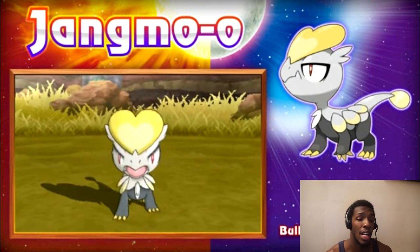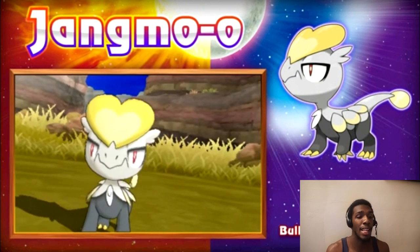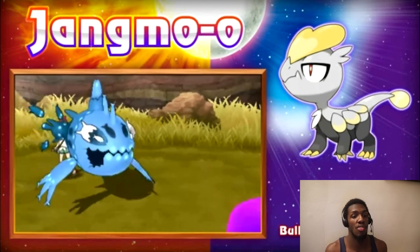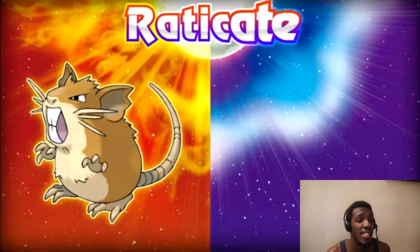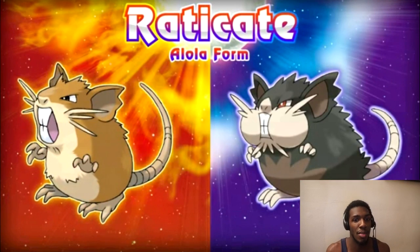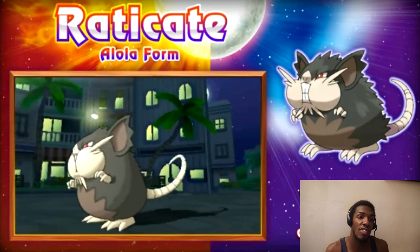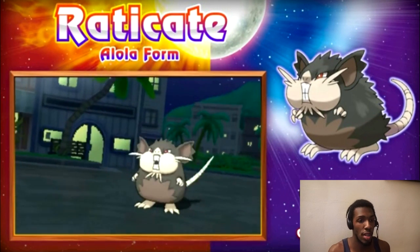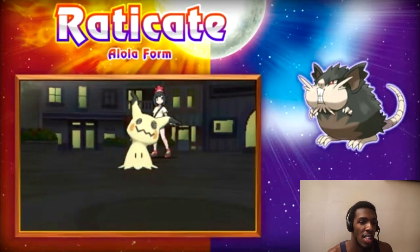Jangmo-o — I love how it's looking. It could be female or male, who knows? I like all these Pokemon revealed so far in this trailer. The Alolan Raticate — this looks like that thing has chubbier cheeks than that new Pokemon — another rodent type, but it was an Electric and Steel type. Something Maru — something Maru. It has chubby cheeks.